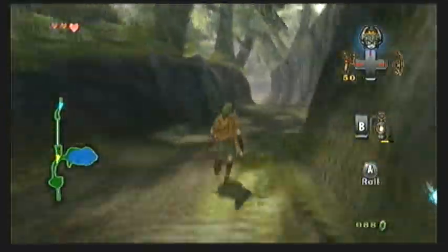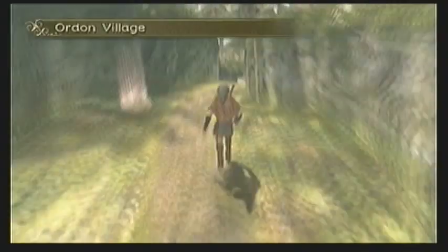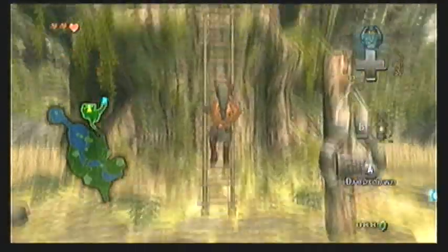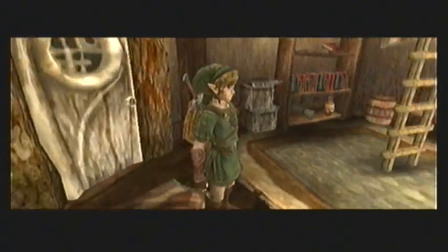Before we head onward to the Forest Temple, there's one more useful thing we can get. However, we need a hundred rupees and I'm not quite there yet, so I'm going to head all the way back to Link's house. There's actually a treasure chest I did not get yet, and it's in Link's basement.